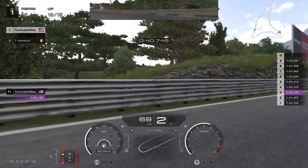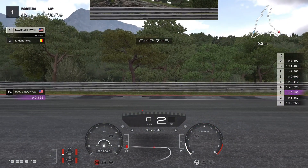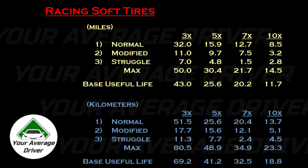Until the grip just falls away, and you can see the result here. Each distance shown is the distance traveled within that category. The total of all three equals the distance at which the first tire became 100% worn. Below that is what I call base useful life — a subtotal of normal and modified, and in my eye, the most important number in terms of formulating tire and pit strategies. Up next, medium tires.